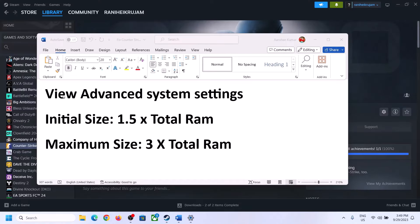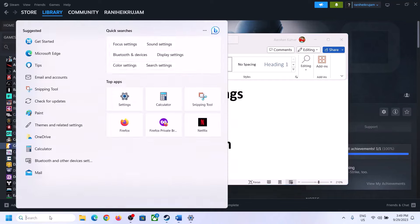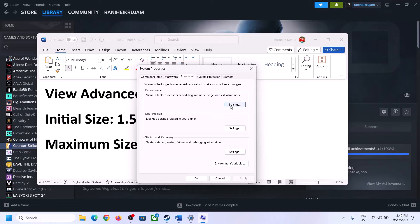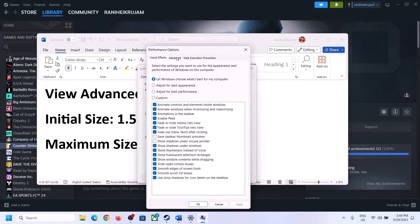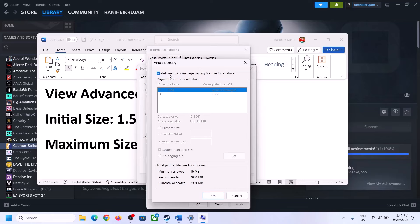The next step is to increase the virtual memory. Type View Advanced System Settings in the Windows search box, click on it, click the first Settings button, go to the Advanced tab, click Change, then uncheck the box that says Automatically Manage Paging File Size for All Drives. Select the drive where the game is installed.